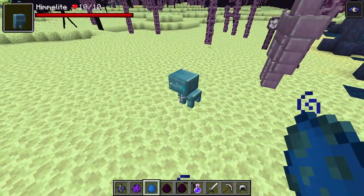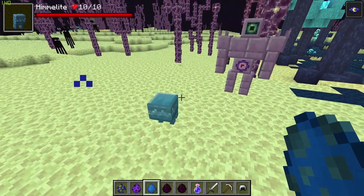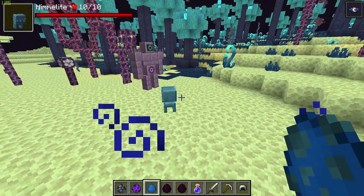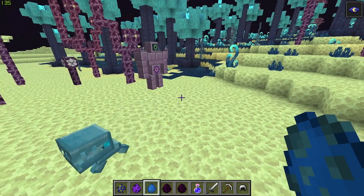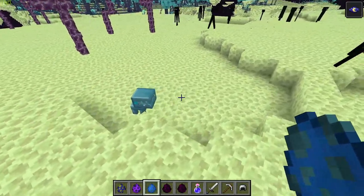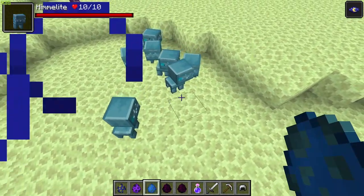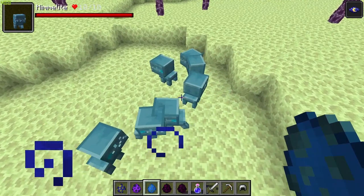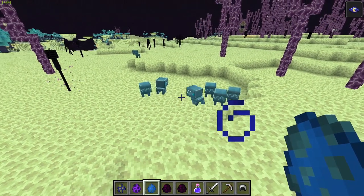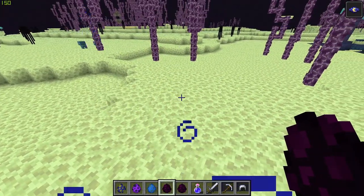Next up we have — hopefully I pronounce this correctly — the Himalatitis. They spawn in the End tower labyrinths and will swarm and bite you. These are actually found in one of the new structures: the End towers. Sadly I haven't been able to find one yet but I'm going to keep searching. Beneath the End towers there is a labyrinth, and you will find swarms of these guys. If you see one, there will be a pack following closely behind. One-on-one they don't do too much damage, but in a pack they definitely do.